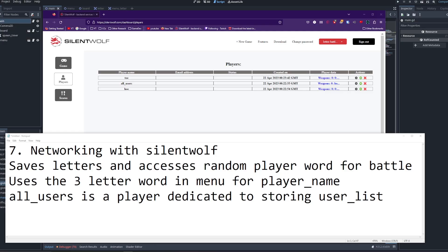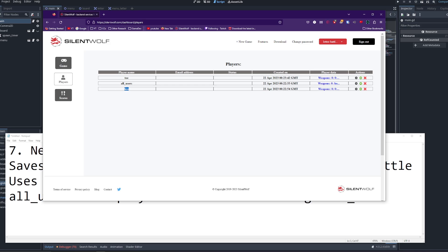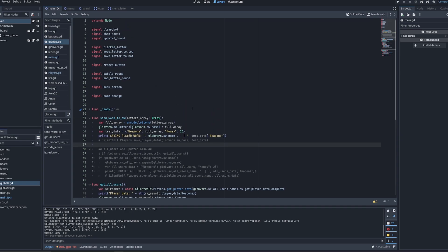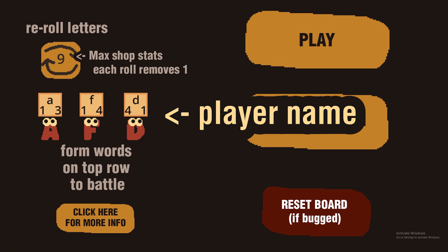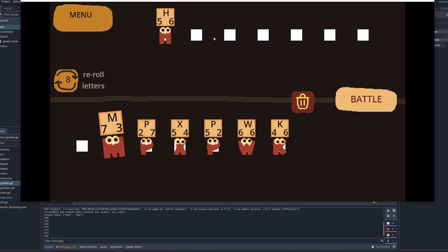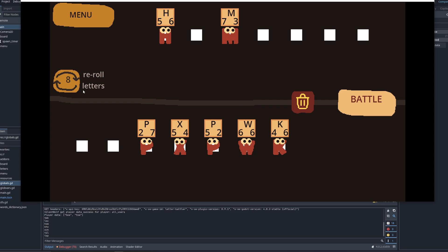The third and final day starts now. I started by adding some network capability. It uses Silent Wolf, which is a free Godot networking tool, and it works pretty well. I've got two users for now: Toe and Ho, and an all-users player which is for my programming needs so I can easily pull random players for battle. The player name itself is actually the three-letter word that you get in the menu, which you can refresh.